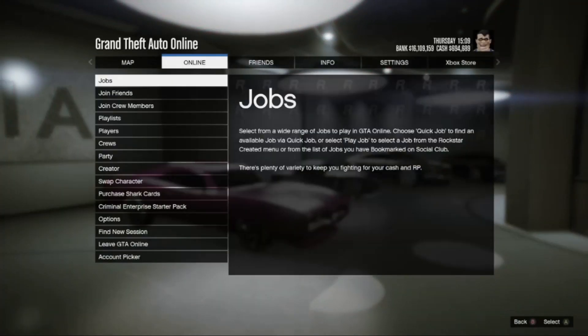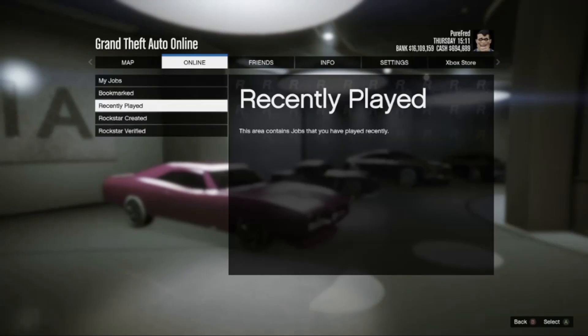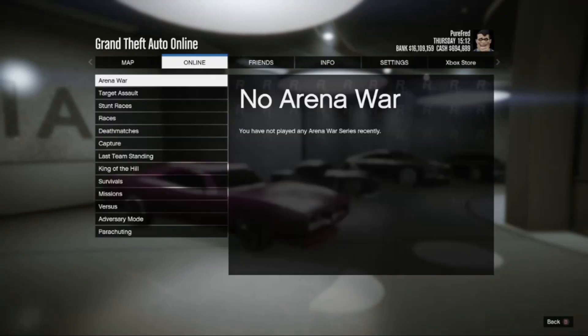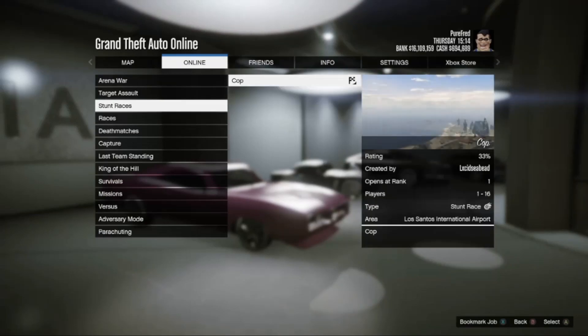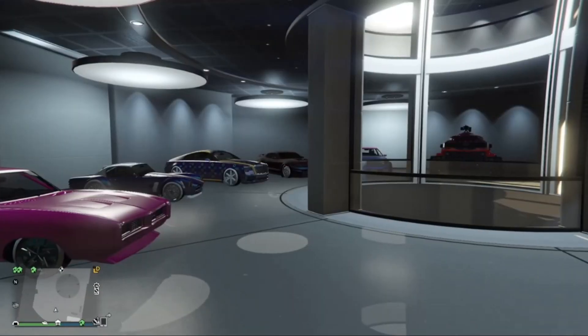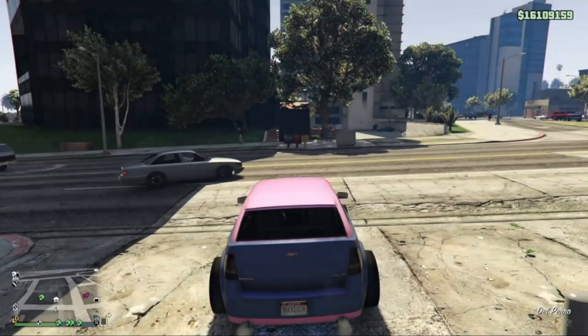All you're going to need is you - you don't need anybody else. Just get the job. Recently played, the job called cop. This is the username. I will put the job link into the description and I'll put it in the pinned comment. If it's not in the pinned comments, it will be in the description. Make sure you have that job bookmarked. I'll give you the link.